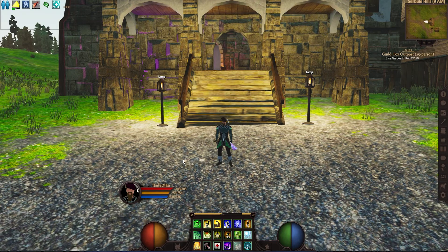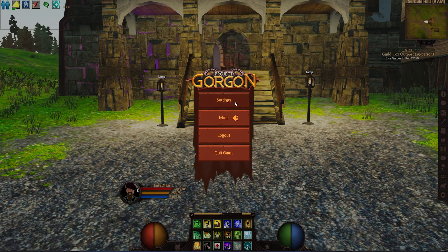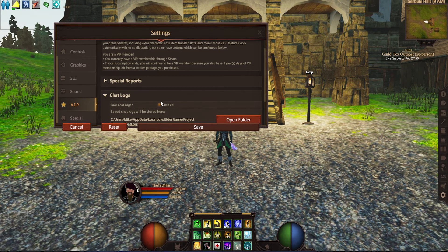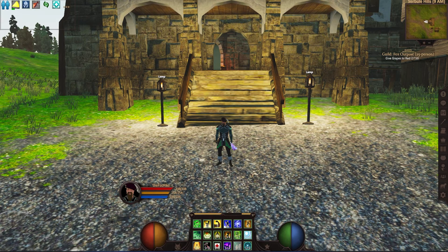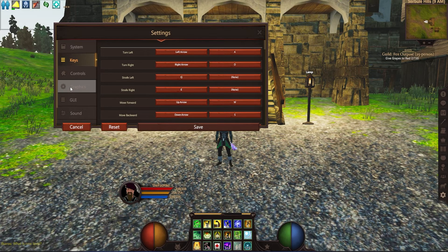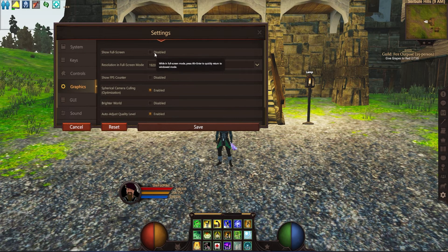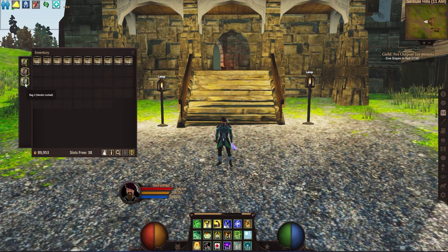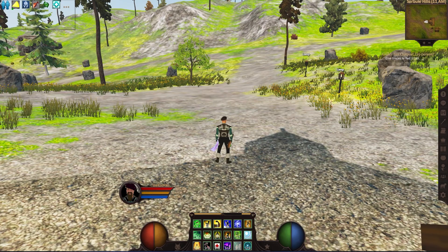Once it is downloaded, come into game and make sure your chat logs are enabled by going to settings, scrolling down to VIP, and making sure chat logs are enabled. Also make sure window mode is enabled by going into settings, then graphics, and ensuring fullscreen is disabled. Before we start, I would recommend putting all your surveying maps inside their own folder inside your inventory.